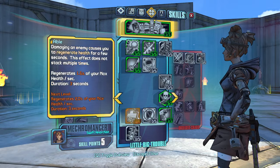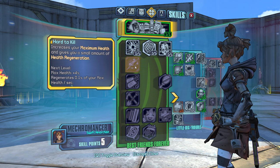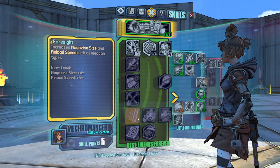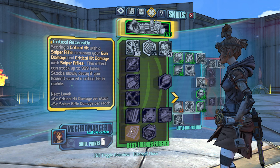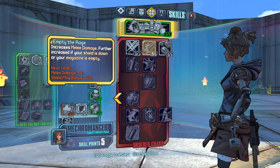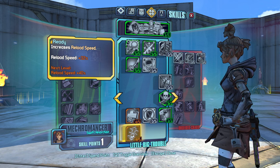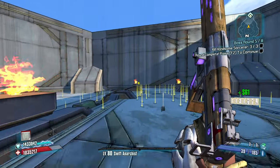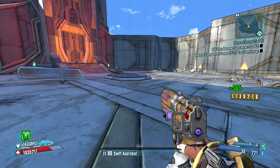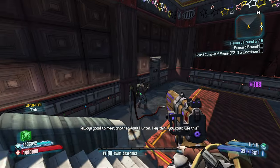Alright, five points. We got Boar already — do we need anything more in this tree? I don't think we do. This tree seems okay. Life Tap, Elemental Elation, Critical Ascension. But this one seems slightly better. Let's just increase our reload speed — 40% is a big bonus to reload speed. I think it'll be worth it, more worth it than anything in the other trees for now. Peak Opener — really?